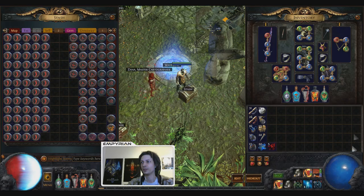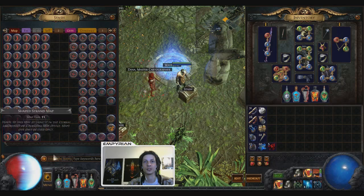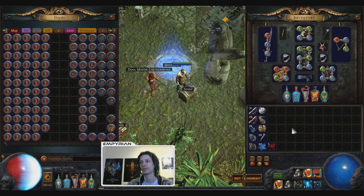Before, I was just putting two rows here, rolling them, running them and repeat. But if you roll them in your stash, you can take advantage of the search function, which is pretty cool.